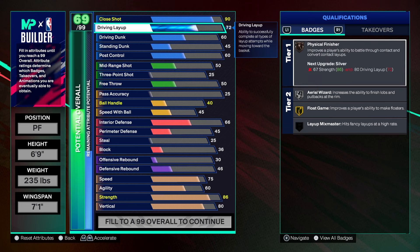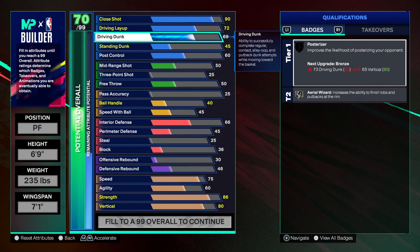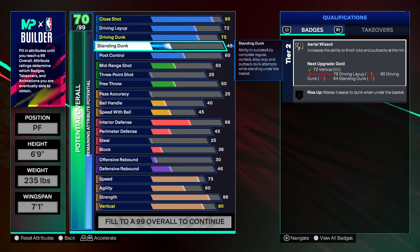72 on the driving layup because we're not really gonna be taking layups, but it should be good. 75 driving dunk — do not sleep on 75 driving dunk, you get so many great dunk packages at 75. The fact that Giannis dunk packages are at 75 is crazy to me. Now we're going with that 90 standing dunk — that's what we want for this build.